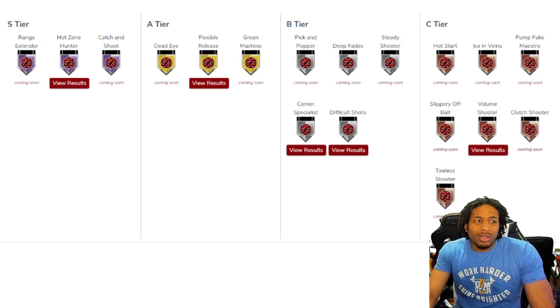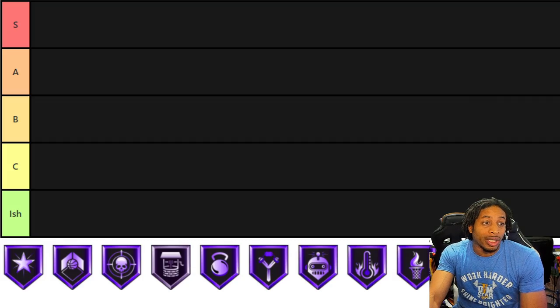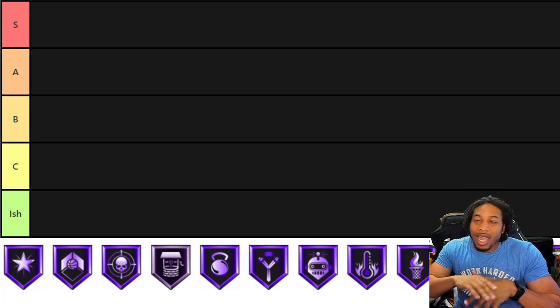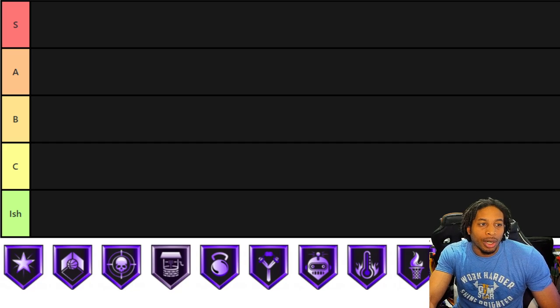A lot of those are really good, and I can definitely agree with a lot of them. But what we're going to do right here is our own list. I've gone in, I've got all the badges — all 18 of them in the game. We're going to assign them to the tier list. We've got S Tier, B Tier, A Tier, C Tier, and Ish Tier. Because there are some badges in this game that are just straight garbage tier. Every badge is usable, every badge can be used, but some of them belong in the Ish Tier.